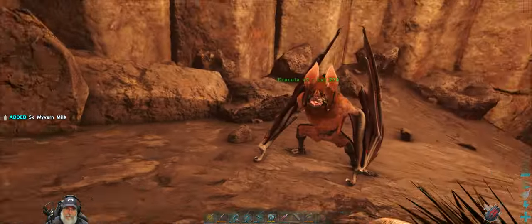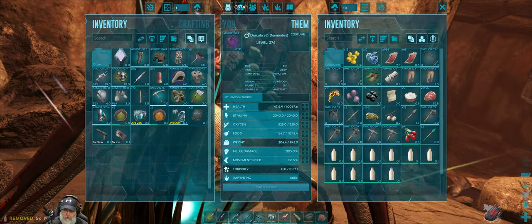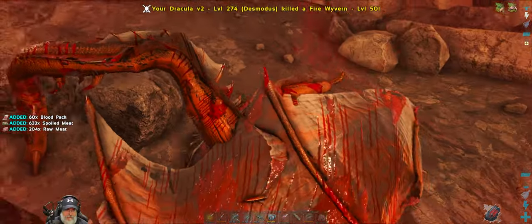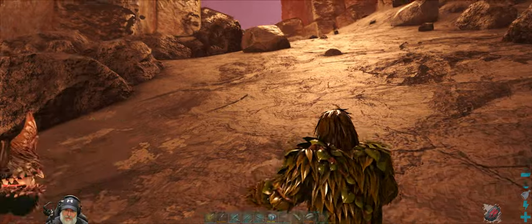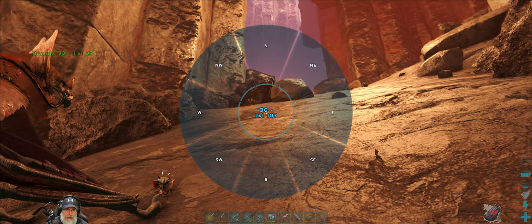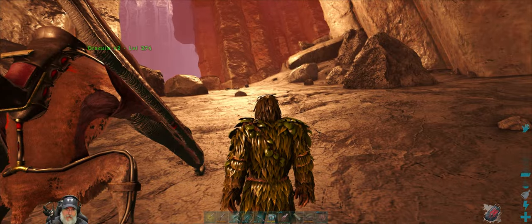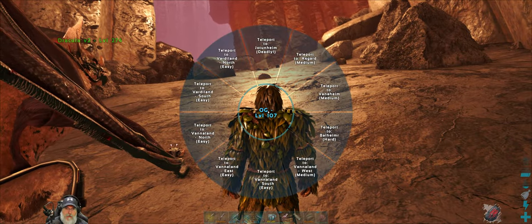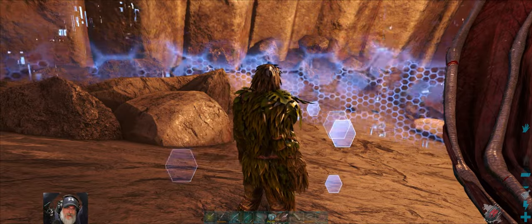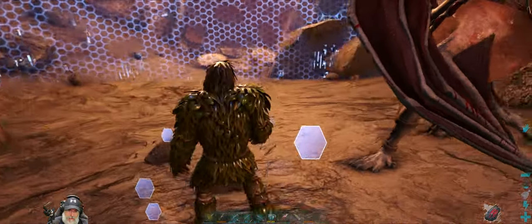Let's grab that milk and put it in there with preserving salt - that is definitely enough. Seriously, how could that not be enough? Let's head back to the base and get that baby hatched. Wait - where's my bird? I must have left it back at the base. The problem is sometimes you accidentally throw the bird off your shoulder when you don't mean to, and I hope I did that at the base.